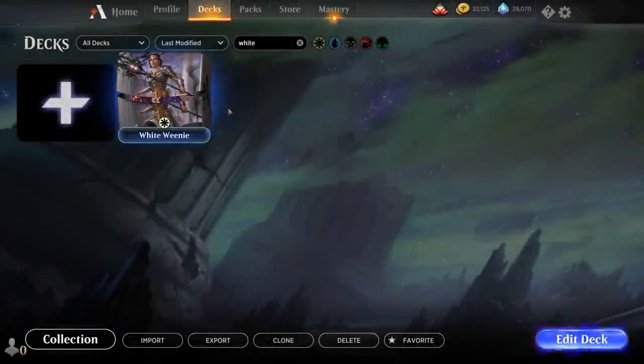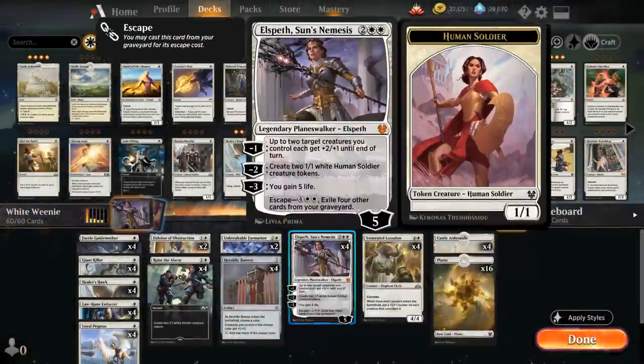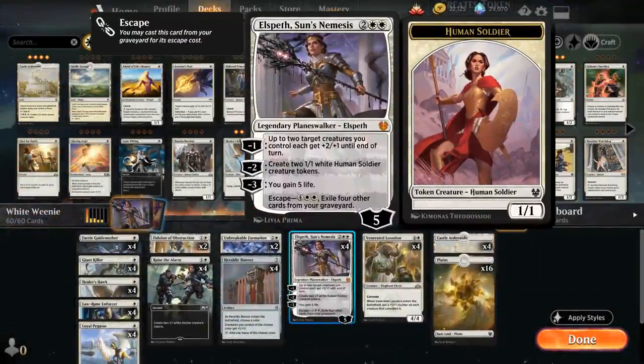Hello and welcome to another Magic Arena gameplay video. Today we're taking a look at a mono-white aggro deck featuring Elspeth, Sun's Nemesis — one of the new planeswalkers from Theros Beyond Death. 4 mana for a 5 loyalty planeswalker that can generate two 1/1 tokens with the minus 2 ability.